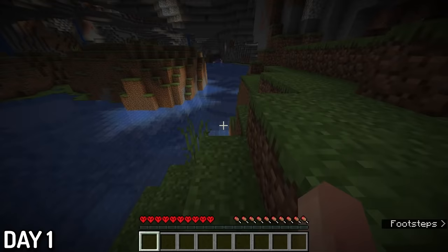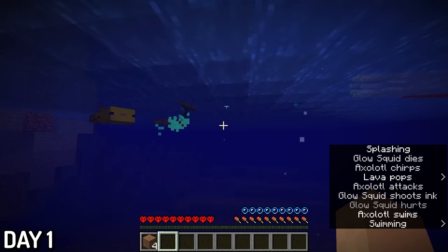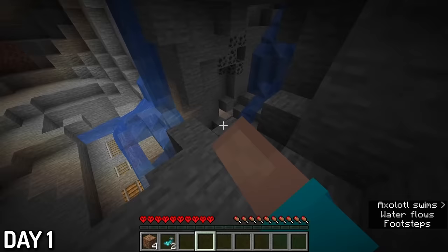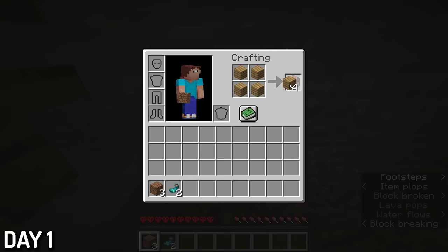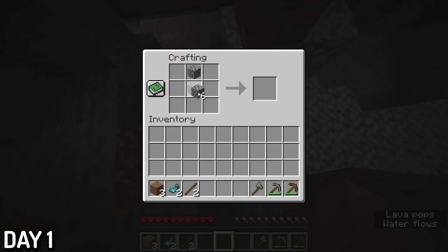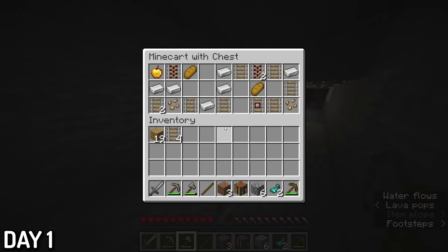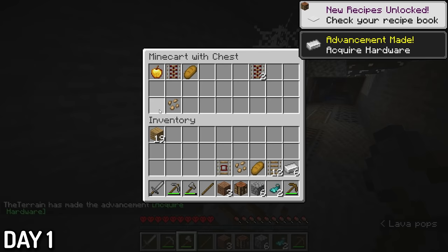Day one. I severely underestimated how dark this place was going to be. Trees don't generate down here, so the only way I can get wood is from mineshafts. I entered a nearby cave and to my utter surprise, there was a mineshaft right next to spawn. I did the natural progression: mined some wood, crafting table, wooden pick, mined some stone, made the basic tools. I also came across a chest minecart that had baguettes, iron, and a golden apple, so I was already in a good place.